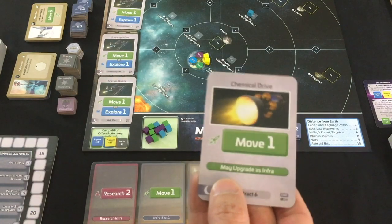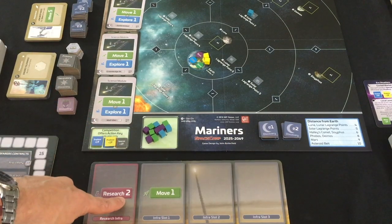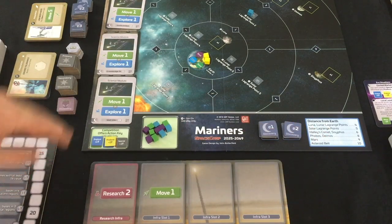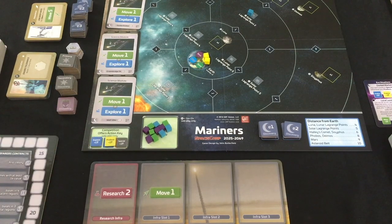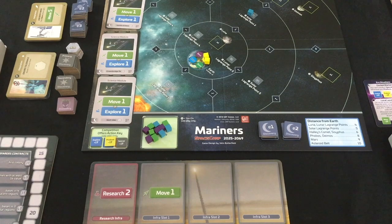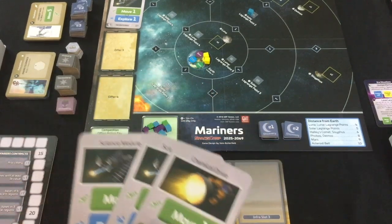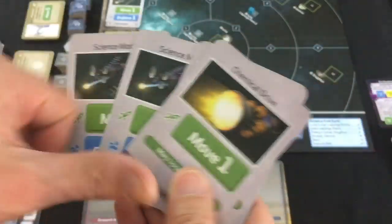On my turn, I've got a basic choice: upgrade my move-one to get two free move, or draw cards equal to my research value of two. I can't get anywhere without at least four movements. Three of the four offer cards would give the competition a free profit if they get rid of them, so I'll take cards three and four from the offer. At the end of my turn, since I have four cards or fewer, I draw an extra one — another move-one upgrade. I refill the offer.